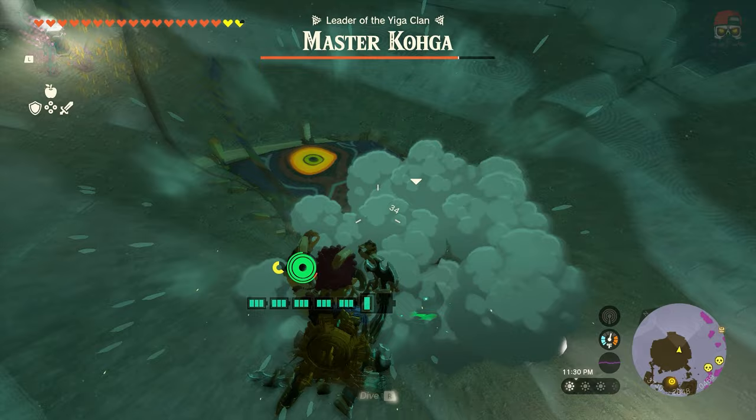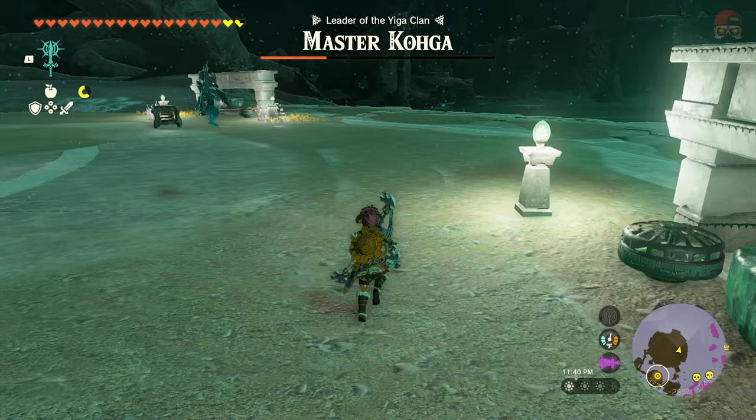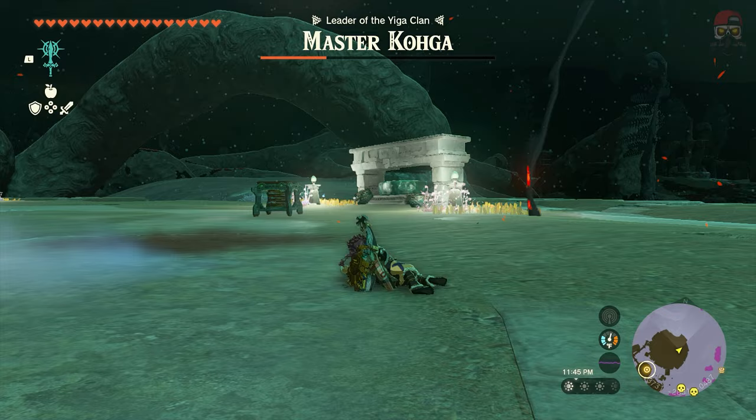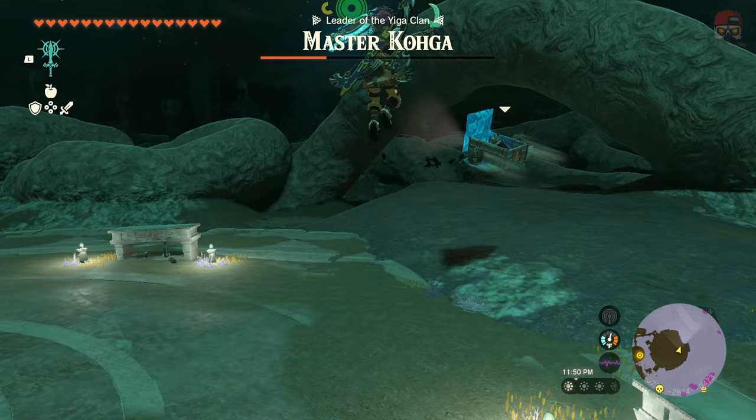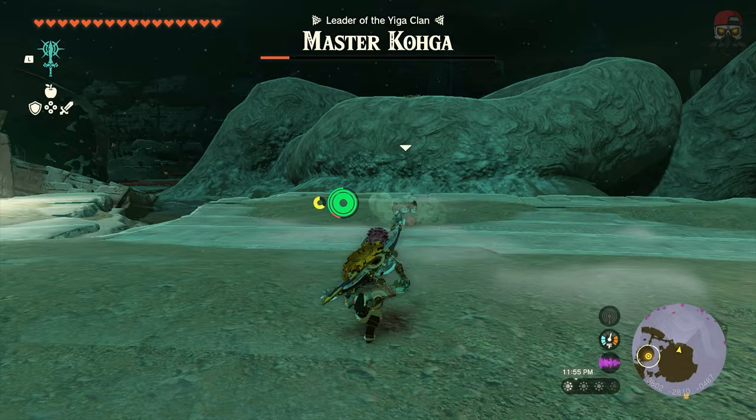I'm going to strap a rocket to my shield to get me up into the air, and then I'm going to use Recall to freeze time, smack him, and that's going to knock him off. I'm annihilating his health because I'm super OP. You just got to utilize all the Zonai devices that are around — of course you could bring your own portable Zonai devices from Zonai dispensers. There's also a springboard nearby: just jump onto it, whack it, and it's going to spring you up in the air to get above him.